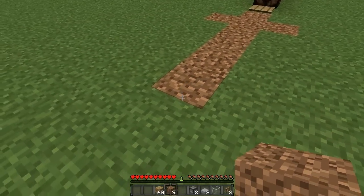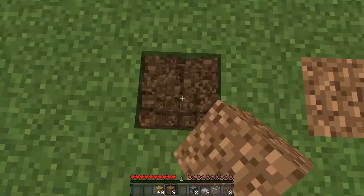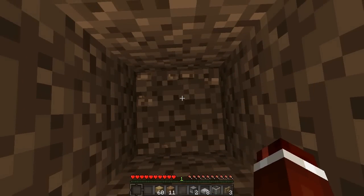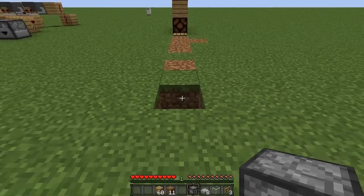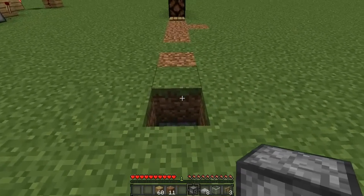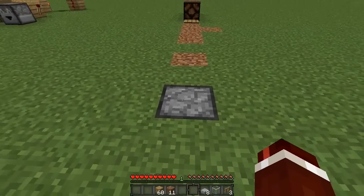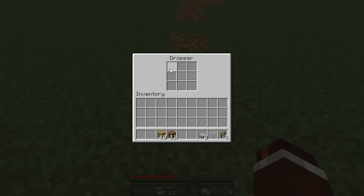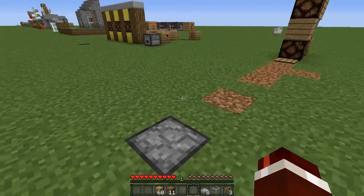One block after the trench here — this is where our trench ended at the front — we are going to leave a gap and then dig down two blocks, then place a dropper facing upwards. Hop up to the top and place it on the front side of this block. The dropper doesn't face upwards from that position, and it basically just acts as a little chest for us.